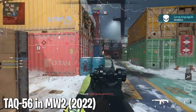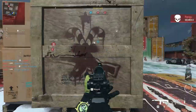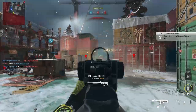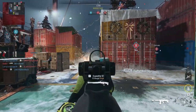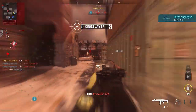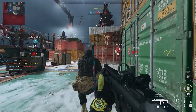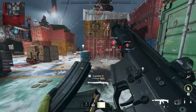At number five: the TAC-56 in Modern Warfare 2022, the latest version of the SCAR-L. It's deceptively good. I was dismissive when the game came out, but I was wrong. While the TAC-56 shares some issues with the 2019 SCAR, they're greatly mitigated by new attachments and handling changes. The time to kill is solid and you can fine-tune it well. It's not incredible or top tier, but it's a very reliable, middle-of-the-road weapon that rarely lets you down.